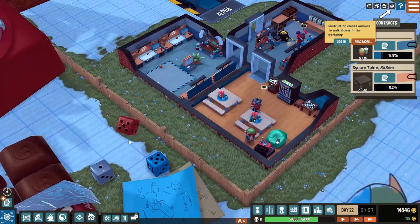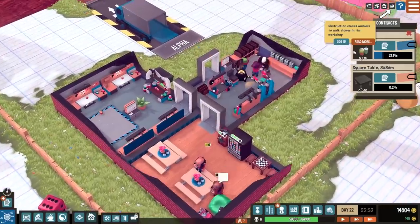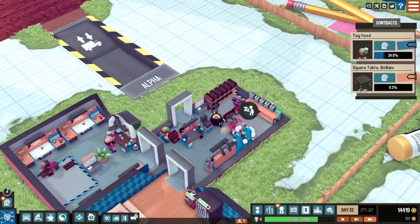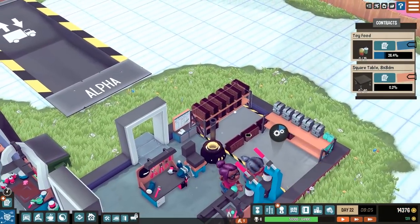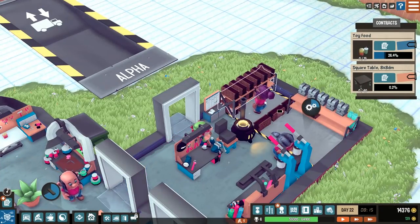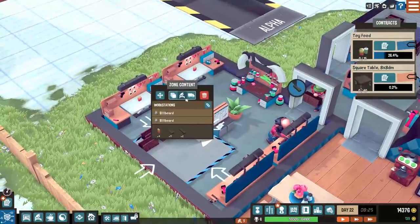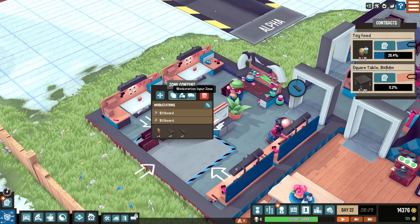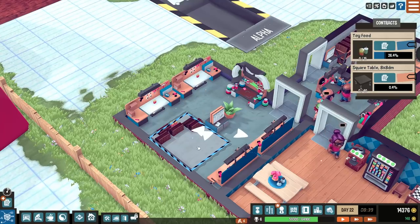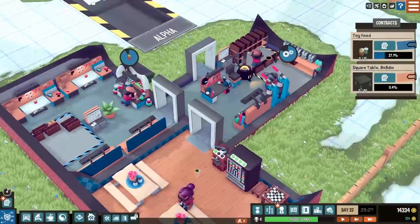That dice rolls a six — don't think a casino would be appreciative of that. Obstruction causes workers to walk slower in the workshop. A trucker was stressed because they were waiting for stuff to be moved — because I reduced the storage, things couldn't be placed. Now things are being brought over here to the workshop input zone, which is tied to the machinery. If any workstations require resources, they'll be stored there as a priority. That's pretty good.